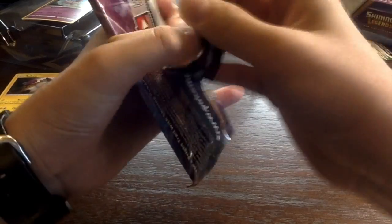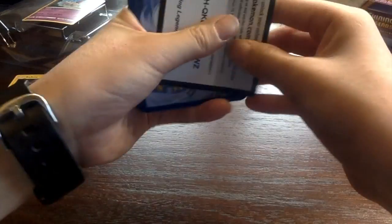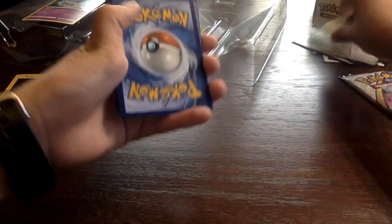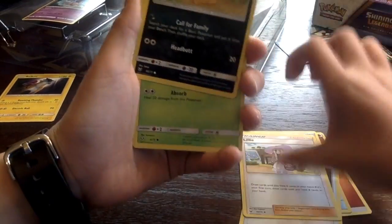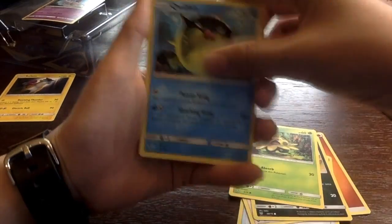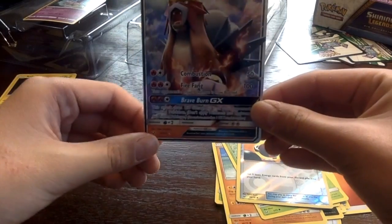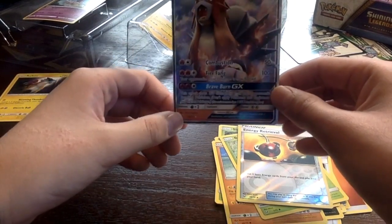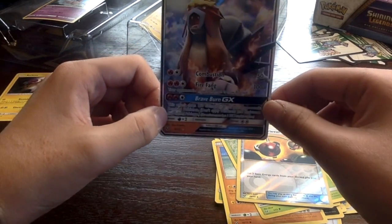That's me too. Code card. Energy, Fire Energy, Ultra Ball, Damage Remover, Lilly, Scraggy, Shroomish, Quilfish, Stun Fist — we got a Bulbasaur, Energy Retrieval — and then Entei GX, guys! Look at that, we got a GX — looks pretty epic!